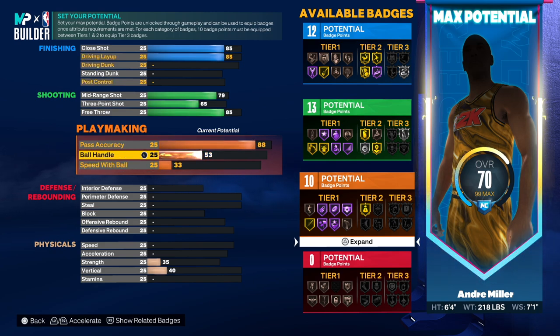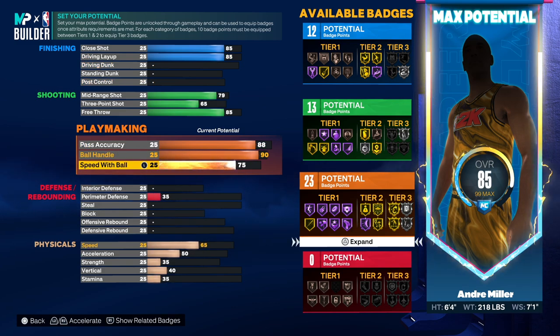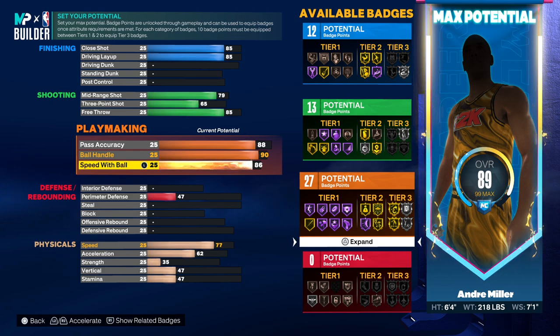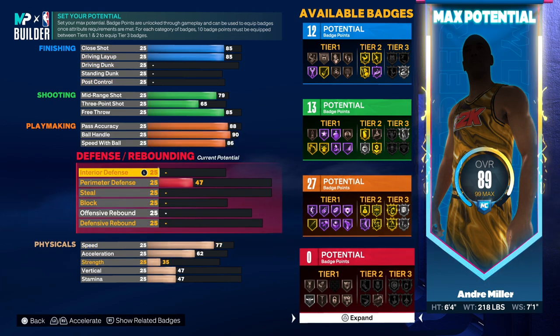We're going up to 85 on the free throw. He had an 88 on the passing so we're going 88. Ball handling was 90, so we're going 90. Then speed with the ball we're going all the way up to 86. That's going to give us 27 badge points - this is going to be a playmaking type of build. You have to know how to use this build properly.